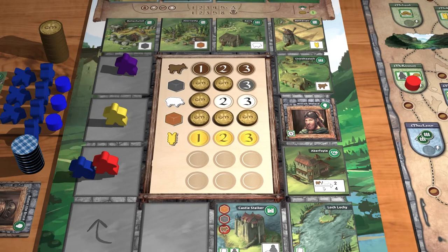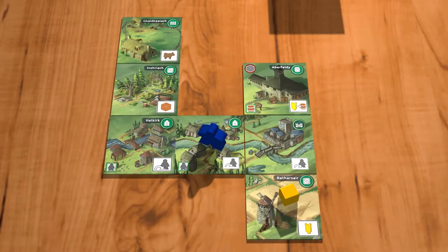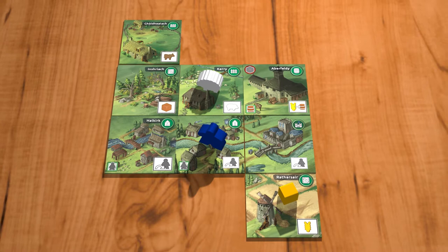Of course, we kept everything you love about Glenmore. For example, the changing player order, where you can take any tile from the rondel but at the cost of waiting longer. The activation of a newly placed tile and all surrounding tiles? Yes, still there.